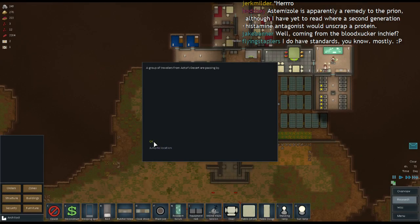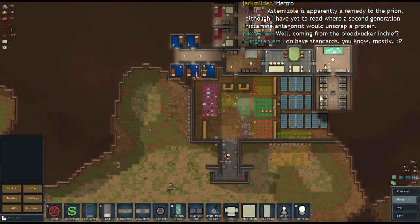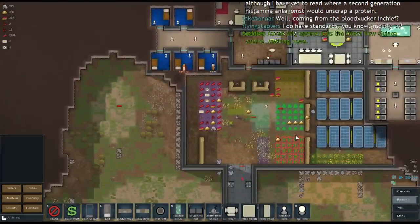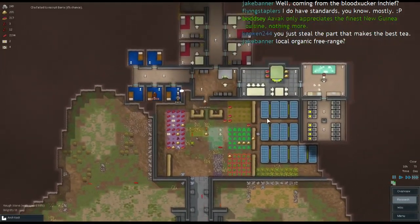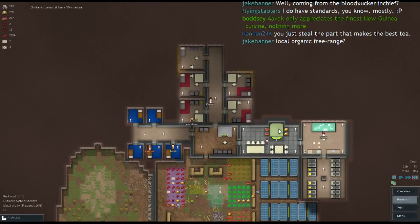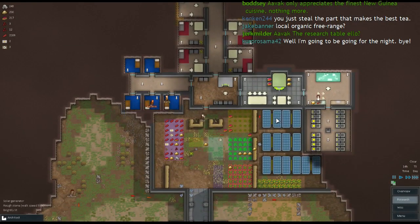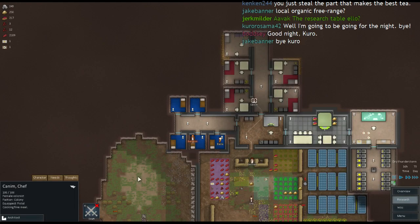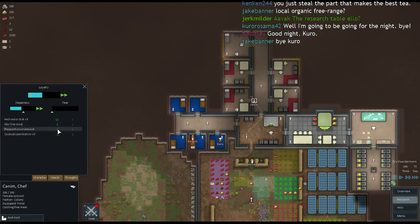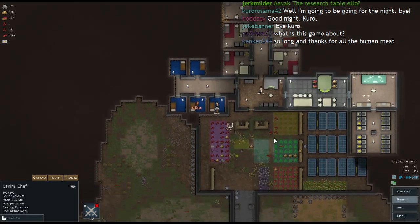Group of travelers from Actor's Desert are passing by. Research will happen when research happens — Kanim is happy making food right now, let her enjoy her time. It's been a long while since I prevented her from cooking with human meat. There we go, she's back to research now — she just needs a little bit of time. We're actually getting some plants — oh, glorious. Kanim is almost finished with that. How are you feeling, Kanim? You ate a person but on the whole you're pretty happy — pleasant environment, ate a fine meal. It was a good meal, so it doesn't matter that it had people in it. I wouldn't like to eat a badly cooked person — that would be just wrong.